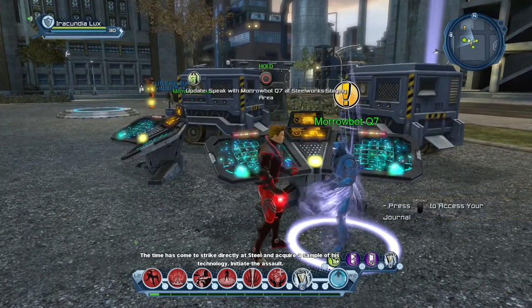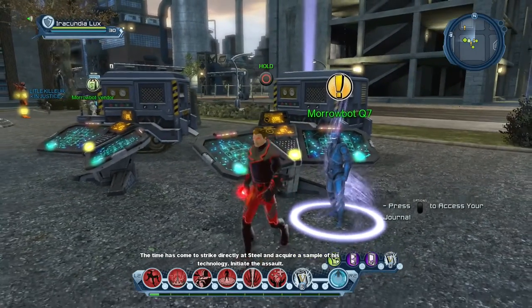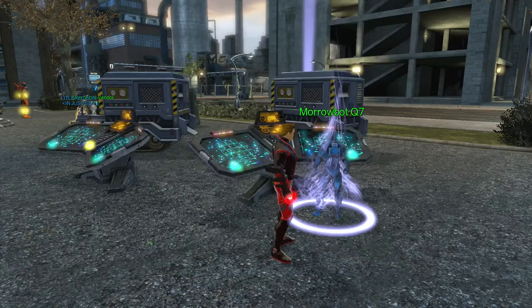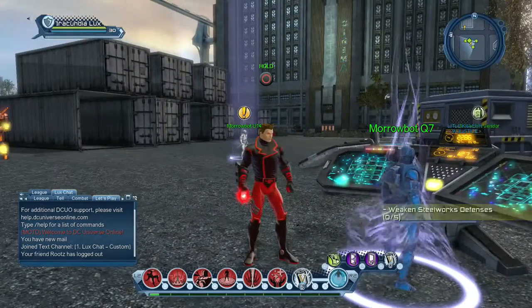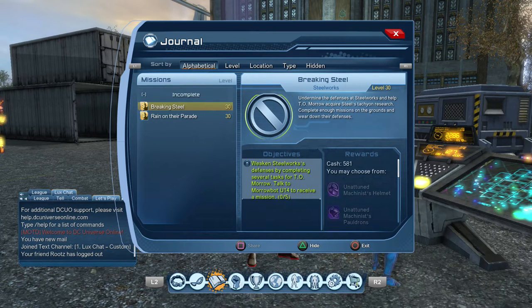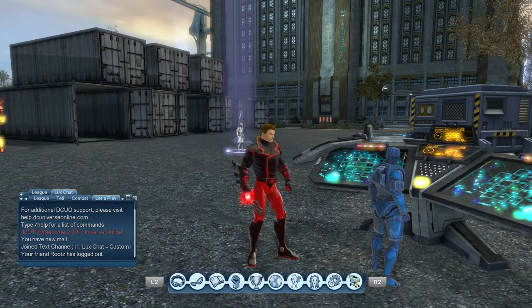The time has come to strike directly at Steel and acquire a sample of his technology — initiate the assault. That completes the quest Hostile Takeover at Steelworks and gives you the quest to weaken Breaking Steel. As you can tell, the gear that you get from the end of this quest is level 73, which is exactly the same gear as you get from the end of the Steelworks bounty.